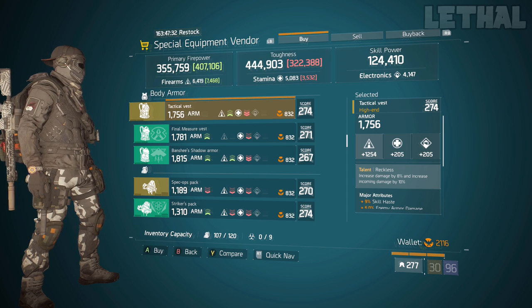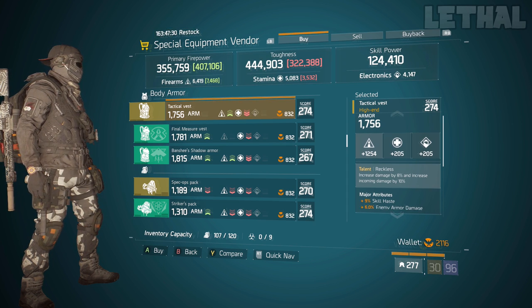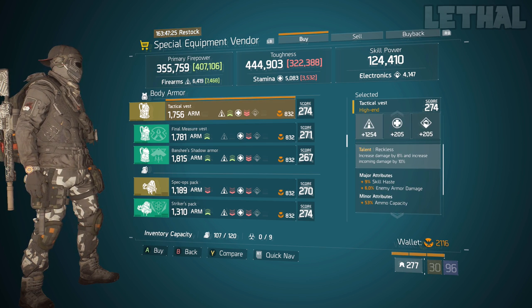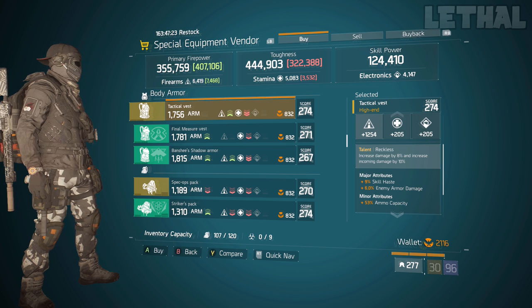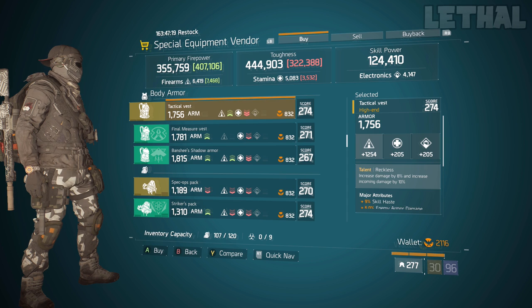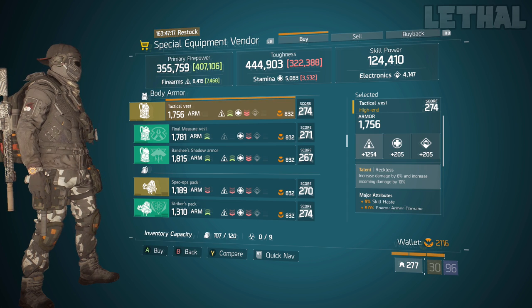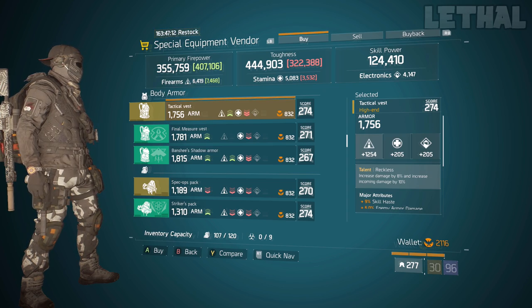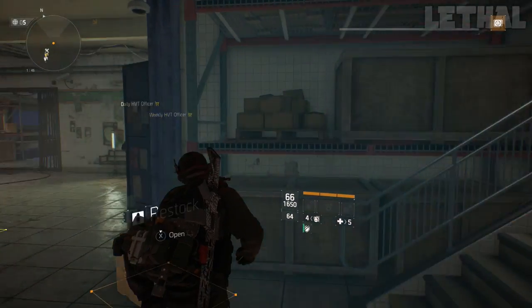Last but not least, you guys want to look at this Reckless chest piece. What it comes with is 1254 firearms, 9% skill haste, 6% enemy armor damage, and it also has ammo capacity. Reckless chest piece is not really the most popular thing in the game, but if you're making a data build, this is a chest piece a lot of people like running with. So if you don't have a good Reckless chest piece, once again, visit the Special Equipment Avenger.